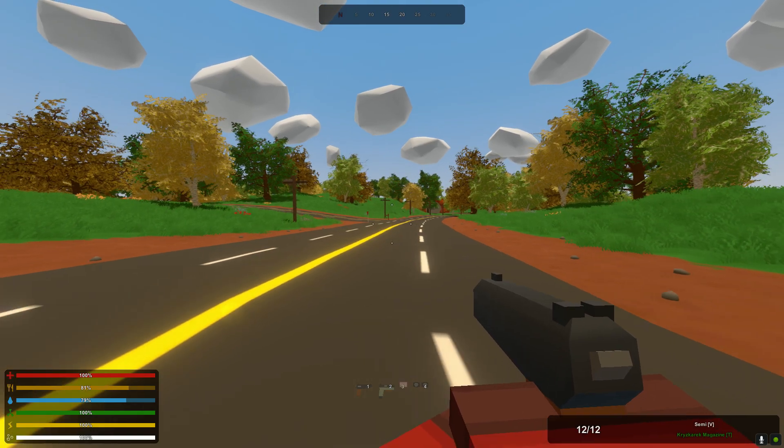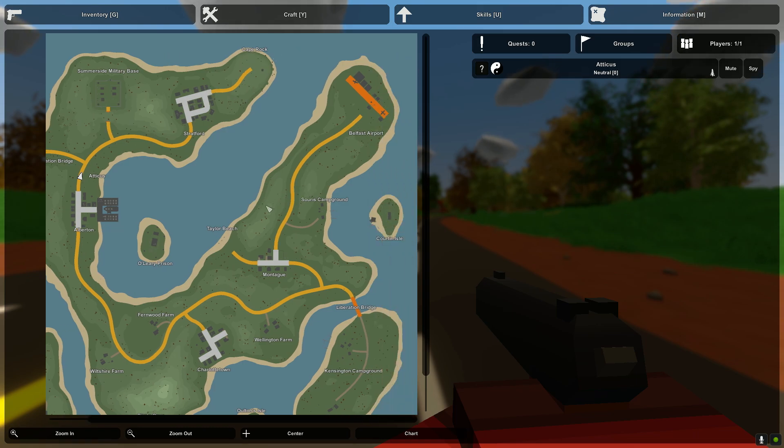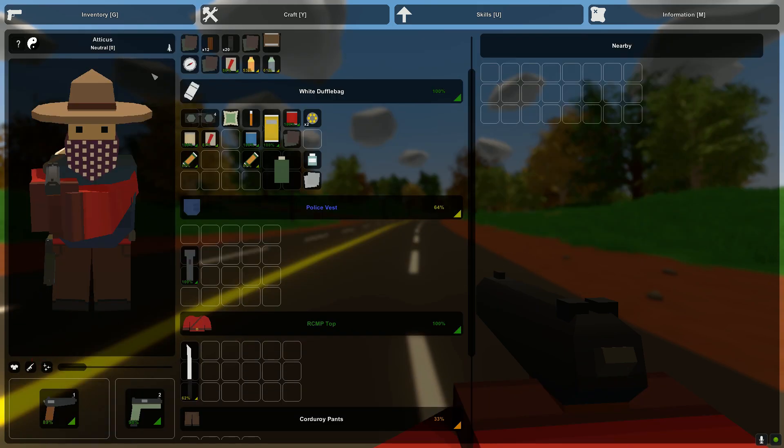Today, we get to begin the big climactic push for the rest of the map. We are going to head over here and check out this Confederation Bridge. In the next couple of episodes, we're going to look at the military base, Stratford, which looks to be the biggest town in the map. We're going to check out Cape Rock and everything over here. All of that is to get ourselves ready for the big assault on Belfast Airport at the end of the series. That's going to be our series finale, but we're not quite there yet.